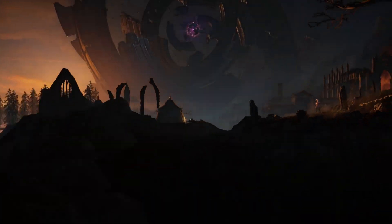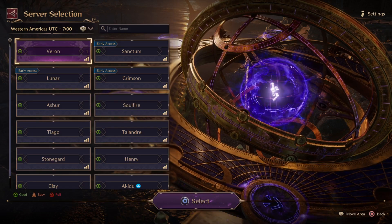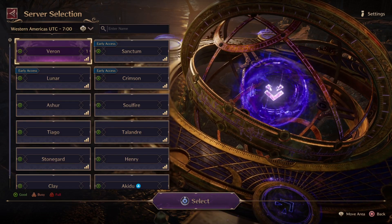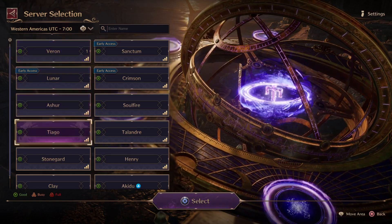Moving to the server selection screen — you selected Varon. So if you could see here, there are varieties of servers.